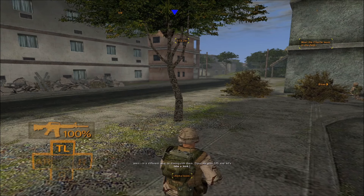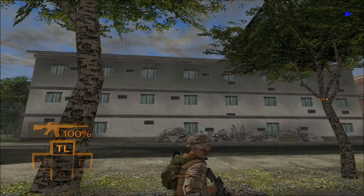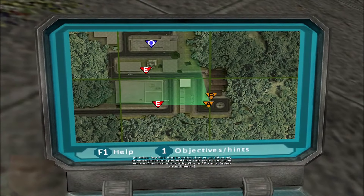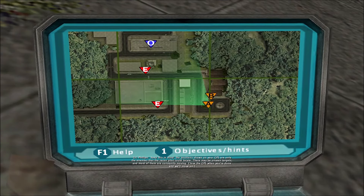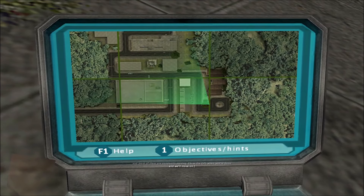Open up your GPS and let's take a look. Target's up. Keep this in mind: the positions shown on your GPS are only the enemies that the recon pilot could locate. There may be unseen targets, and most of them are constantly moving. Close the GPS when you're done and we'll move on.